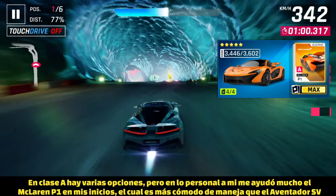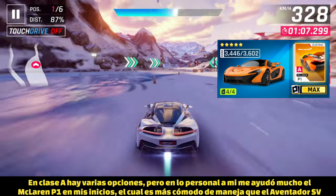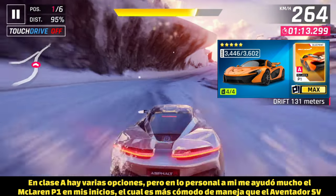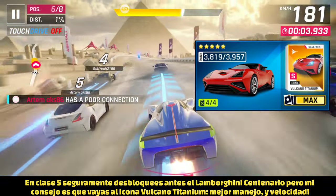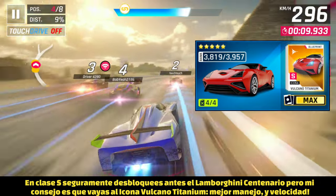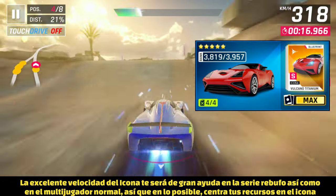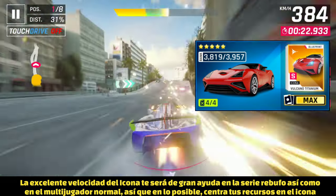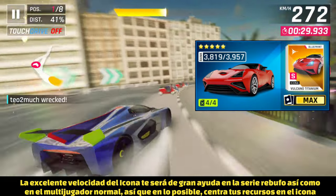Moving to A-class, the car that was most useful for me was the McLaren P1. The Aventador SV is also quite good, but the McLaren P1 feels more agile and is easier to dominate with once you unlock it. At S-class, you may unlock the Lamborghini Centenario first, but you should go for the Ikona Vulcano Titanium — it has way better handling, a better drift radius, and importantly a better top speed, which is extremely helpful when the multiplayer season features slight slipstream. Focus your resources on upgrading and unlocking the Ikona Vulcano Titanium.